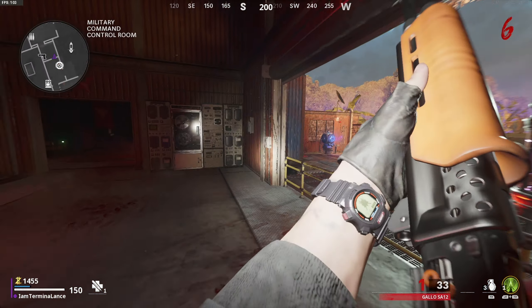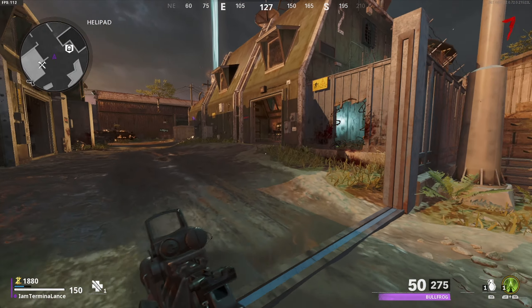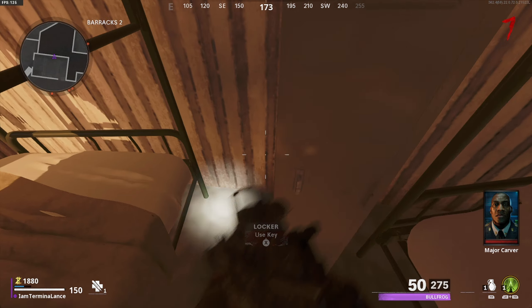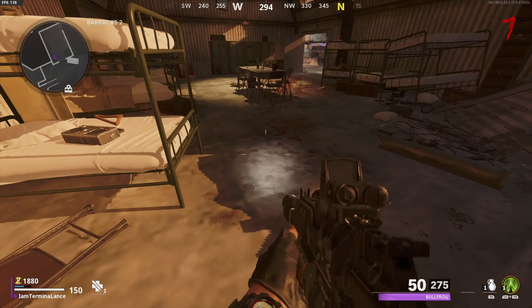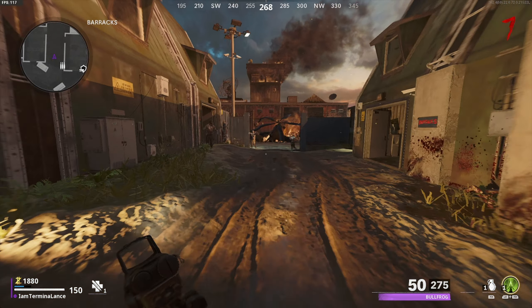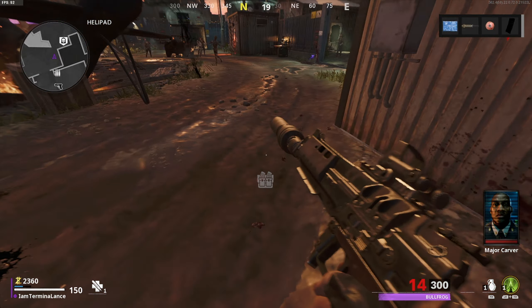Once you get the locker key, you're going to make your way down to the third reactor. Fill the whole bar up until it's purple and it's going to give you a purple blast — that means you've turned on all the power. Then take the locker key and go down to the barracks and try to open up those lockers.